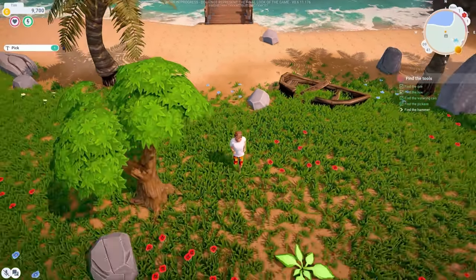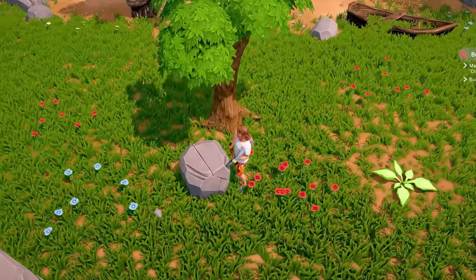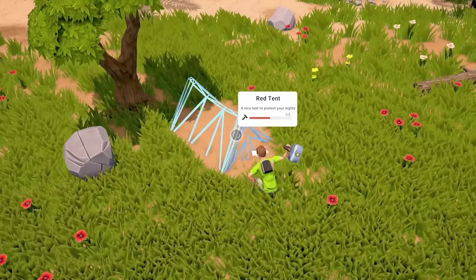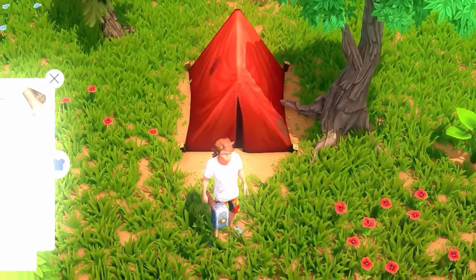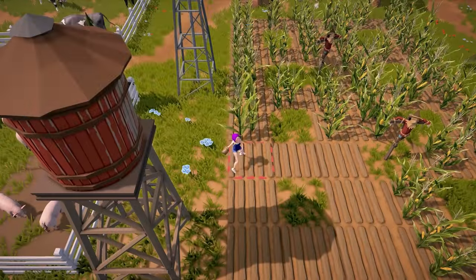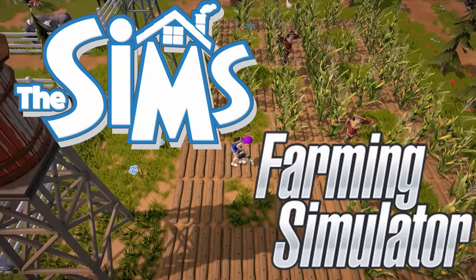You can do whatever you want to do on this land, as it literally starts as an empty plot. All you have is yourself and a tent — which is absolutely perfect, because this game combines the housing building aspects of The Sims into a farming sim game.